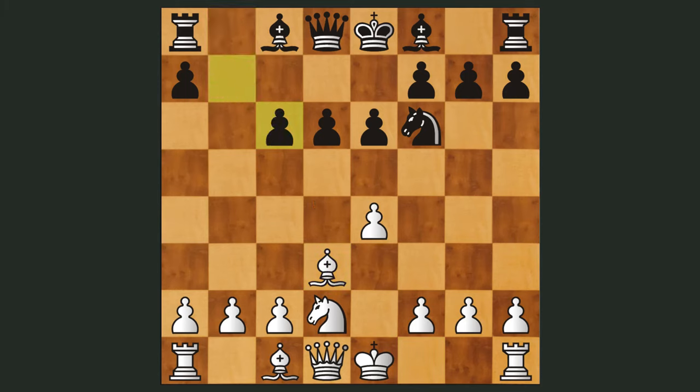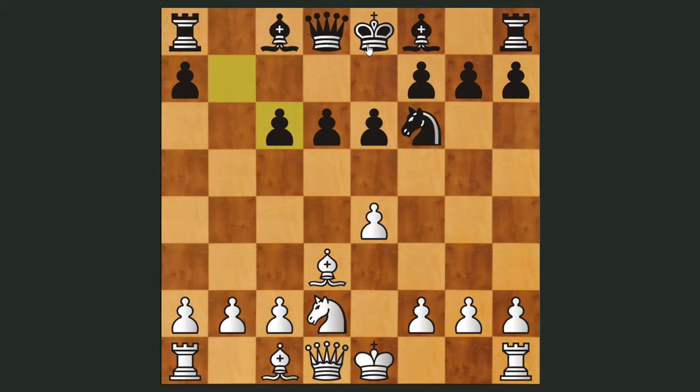After this knight trade, black has a very solid center formation, but he's going to have some problems with development of his queenside pieces, namely the light-squared bishop. White just resumes normal development with castles. The bishop comes up, and white plays b3, preparing to fianchetto this dark-squared bishop and start a kingside attack. A very simple and effective plan.